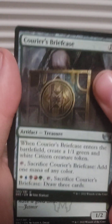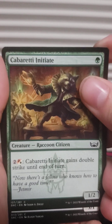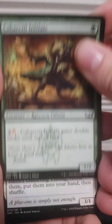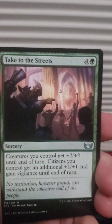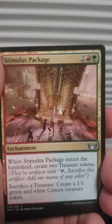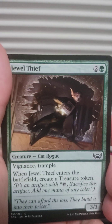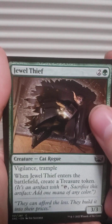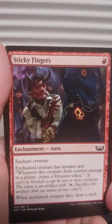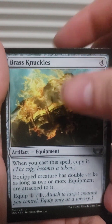Courier's Briefcase. Cabaretti Initiation, another Gathering, Take to the Streets, another Courtyard, another one of those, another Big Score, Stimulus Package.